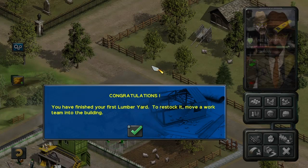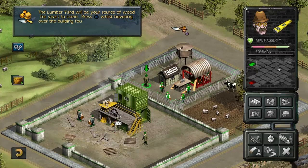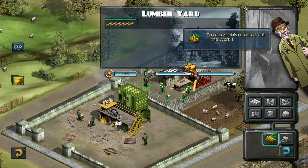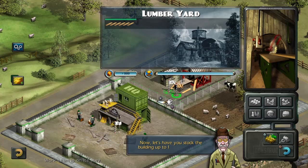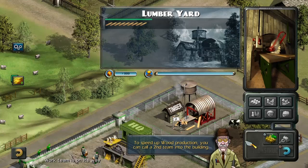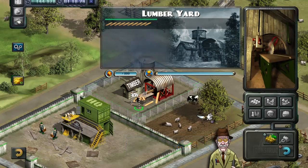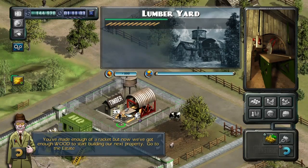To restock the lumber yard, move a work team into the building. The lumber yard will be your source of wood for years to come. Press X whilst hovering over the building foundations or click the new icon that's appeared on the left-hand side of the screen. To restock this resource, call the work team into the building. Now let's have you stock the building up to ten units of wood. To speed up wood production, you can call a second team into the building. Now we've got enough wood to start building our next property - go to the estate agent to see your new choices.